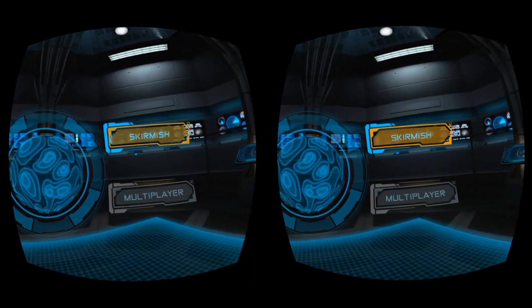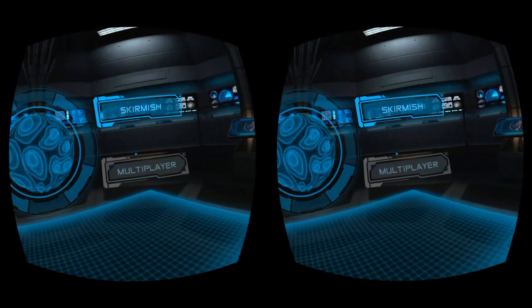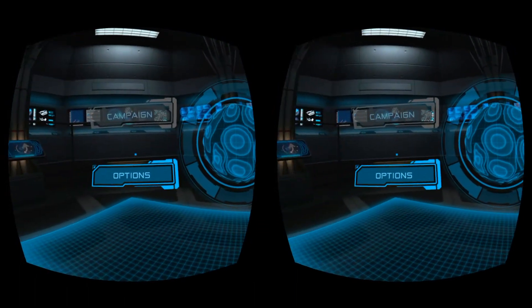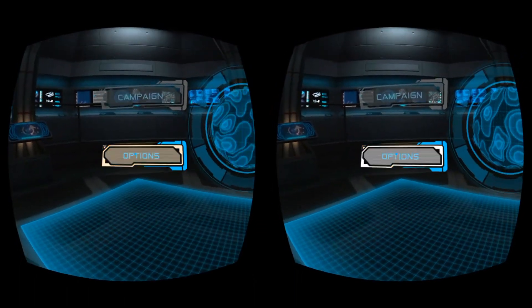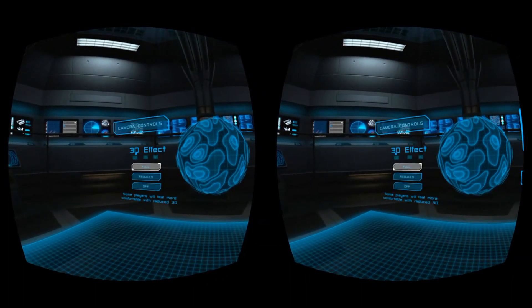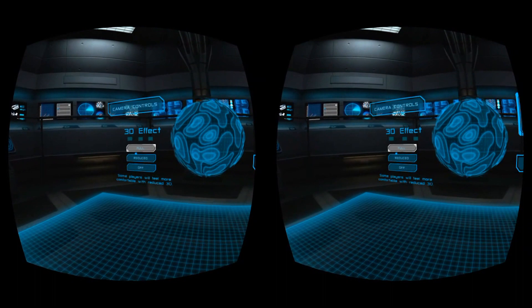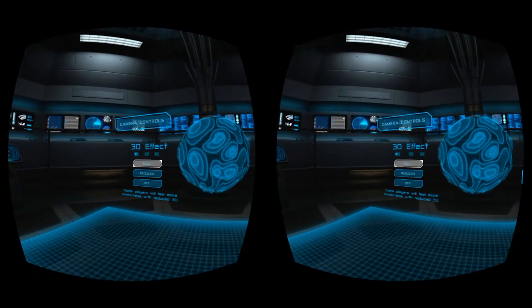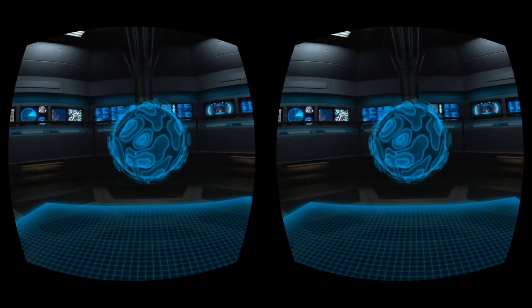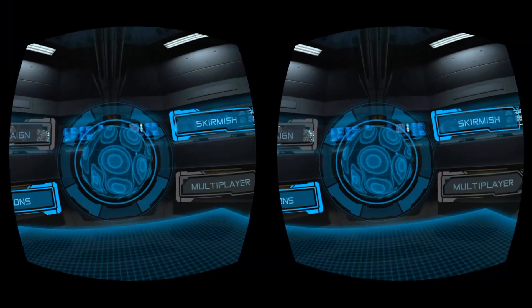Alright, looks like we got Campaign, Skirmish, and Multiplayer. It looks like Skirmish is the only thing available in the demo here. Got some options. Oh, awesome — they let you change the 3D effect. We definitely want full 3D in this one. Change your volumes. Let's get into the meat and potatoes of the game.